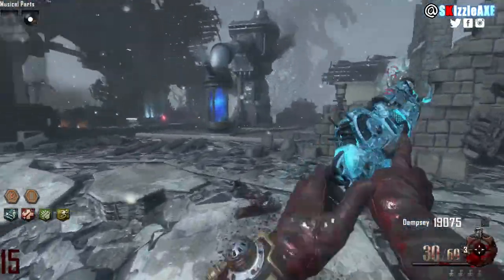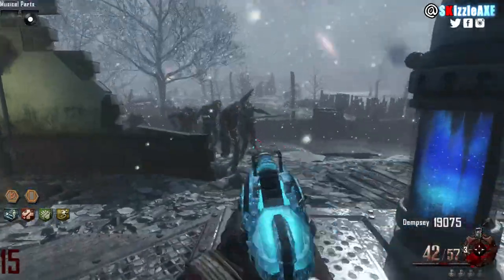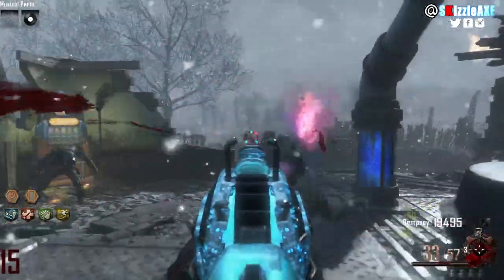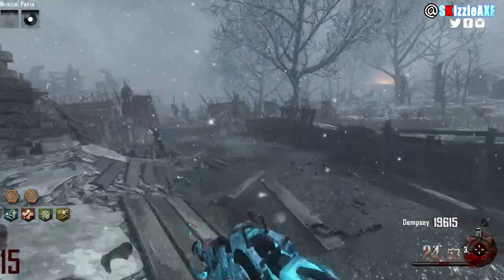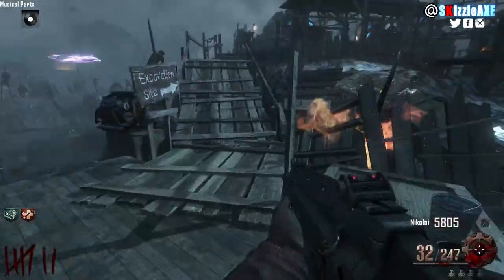The gramophone always spawns underneath the excavation site, which is under the Pack-a-Punch. It's not the first thing you need to go and do, but you definitely need it to open up portals and teleport, and you also need the black record.